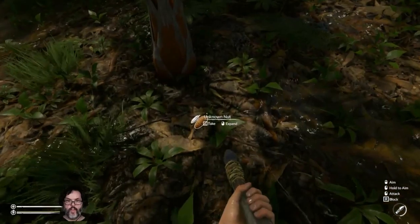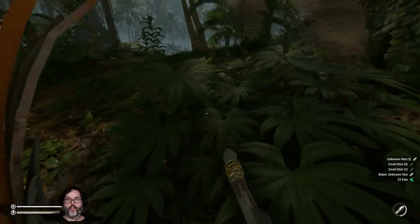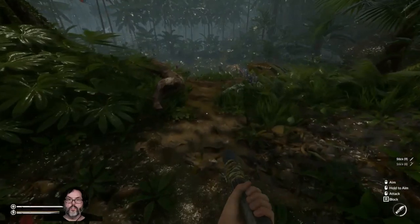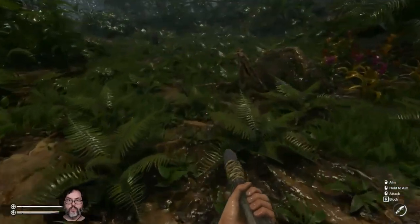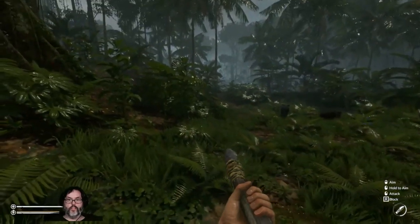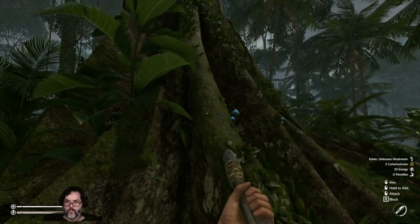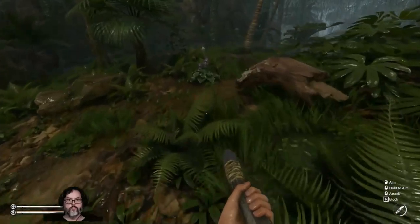Eat, eat. There's a nut — we can use that. Should be another one right here. Let's go see if we caught another animal down here. I did not. It must despawn pretty quickly — that's the only thing I can figure out. Two carbs, ten energy.